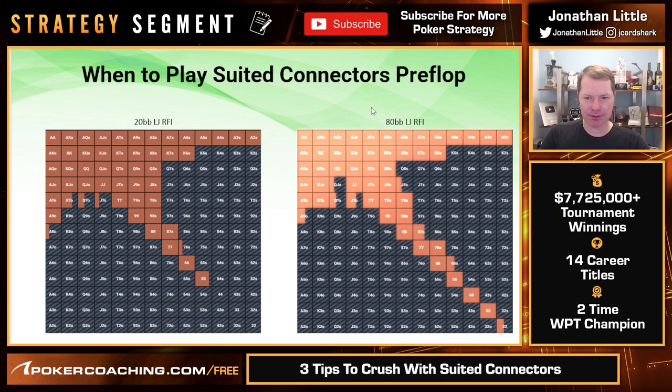Let's take a look at your 80 big blind raise-first-in strategy. Now you'll see hands like J-8 suited start to be played. 8-7 suited is played, 7-6 suited is played every time, and 6-5 suited is also played. So from the lojack seat you get to play more suited connected hands, and your range will include more suited connected hands proportionally as you get into later and later positions. Also notice 4s, 3s, and 2s can play when you are 80 big blinds deep, whereas they cannot when you are 20 big blinds deep. Suited connectors go up in value as you get deeper stacked.